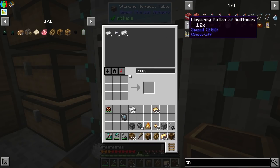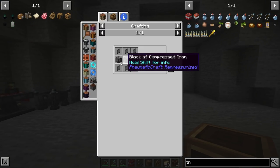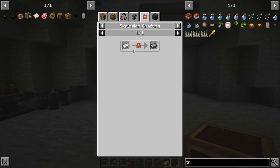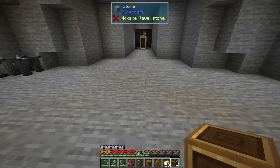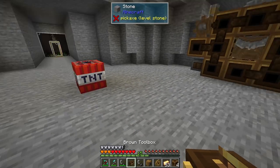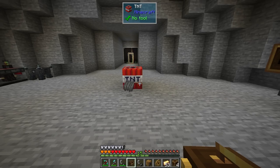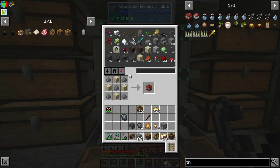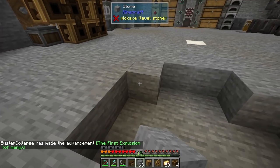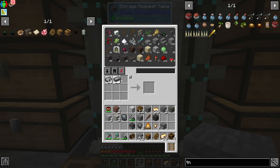The stuff we need to make the heat pipe requires pressed iron nuggets. Before you have the pressure chamber, you press iron nuggets by blowing them up, but you have a roughly 20% loss. I only need 27 but I'll do 36 to be safe. We set it off and we actually got exactly 27 — just enough to get us going.